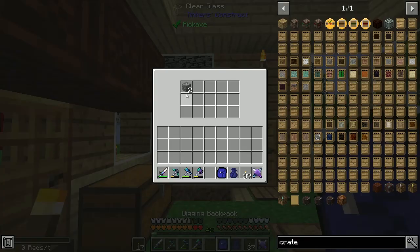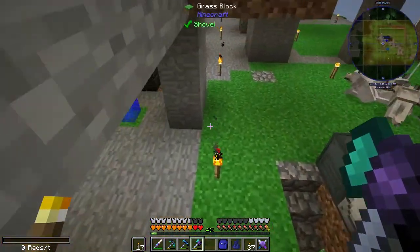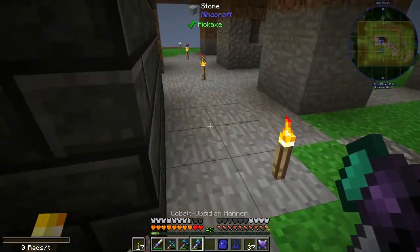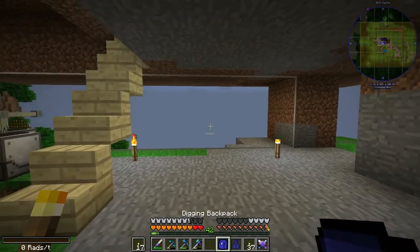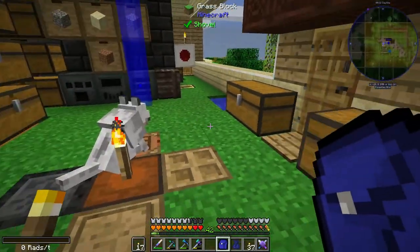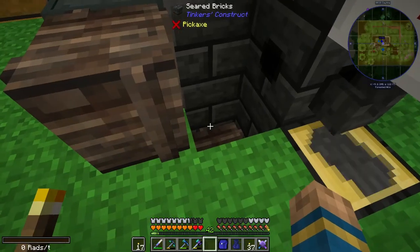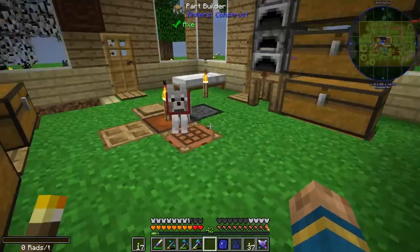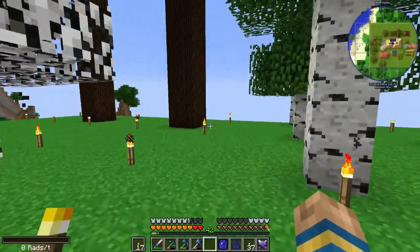The digging backpack is nice because it picks up anything — dirt, cobblestone — and stores it automatically. Notice it's not in my inventory, but it's in the digging backpack. I still haven't done a lot as far as inventory goes. I did update to some small storage crates, started filling them up, went down and got more sand.